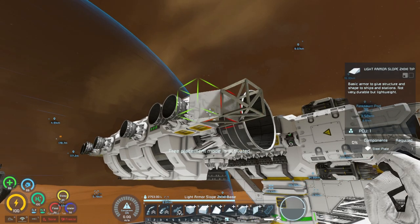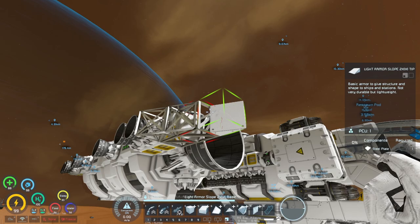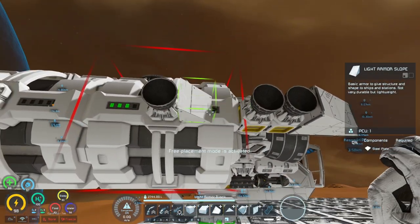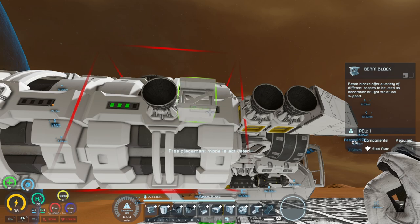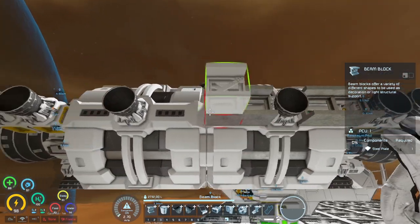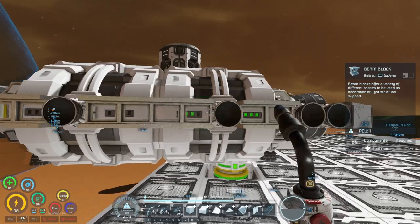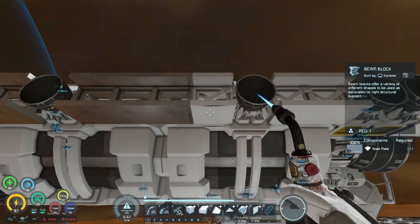We've taken care of all the thrusters so far and of course we could add in that design we previously had as well. This way we could hide this whole section or we could use beam blocks instead, adding it kind of like this so we could still see the bars in terms of how much hydrogen we have. I think I would prefer to see it that way over having a full-on block.